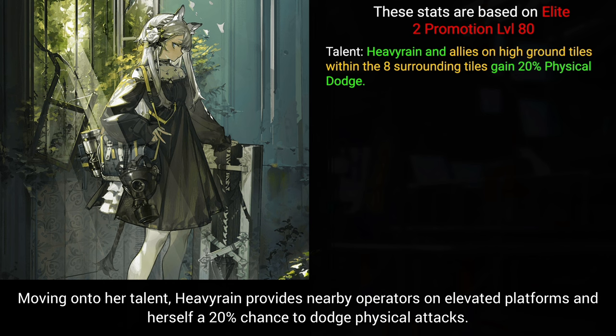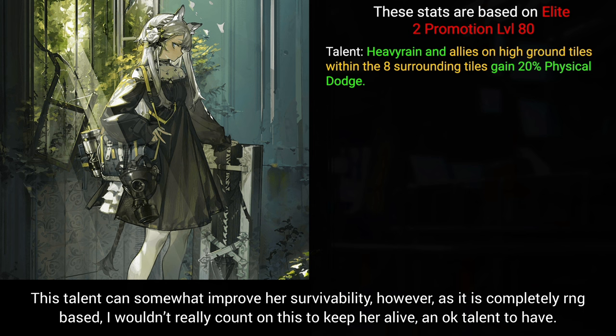Moving on to her talent: Heavy Rain provides nearby operators on elevated platforms and herself a 20% chance to dodge physical attacks. This talent can somewhat improve her survivability, however as it is completely RNG-based, I wouldn't really count on this to keep her alive. An okay talent to have.